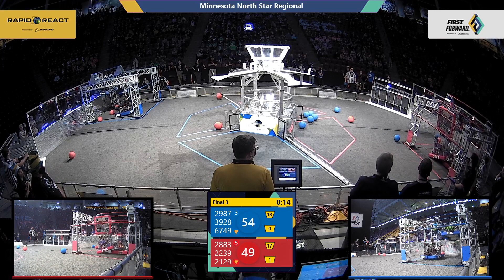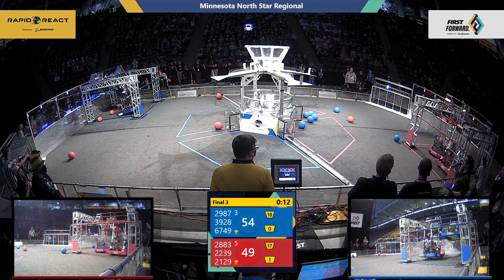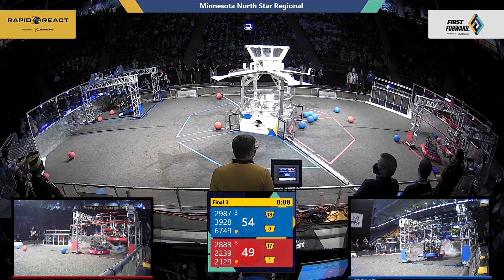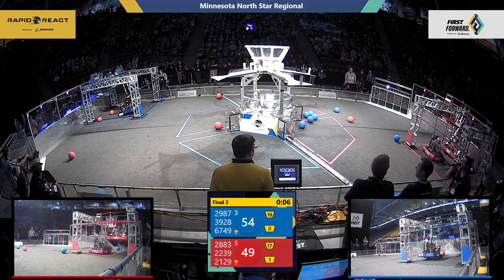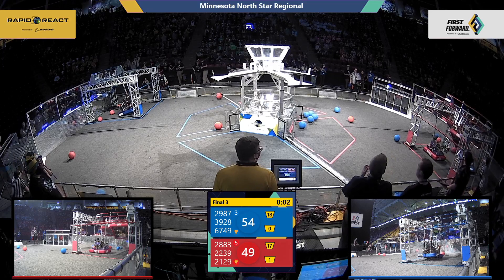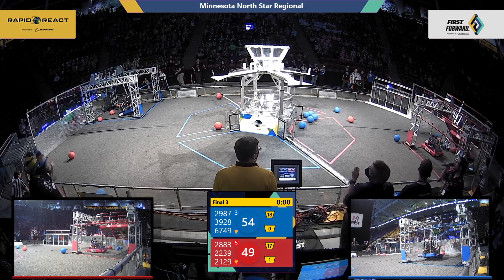Blue coming into this end game with a slight lead. Let's see what these robots can do — Ultraviolet reaching for that mid-rung. Looks like we've got a blue robot on traversal, a red robot on traversal. 2229-87 on traversal for blue. They've got parts flying all over the field. Three, two, one — and that's your match.